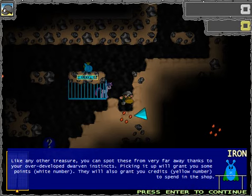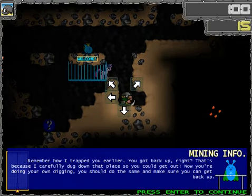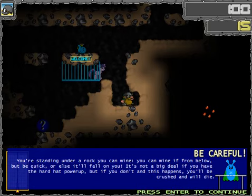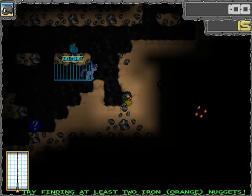Like any other treasure, you can spot these from very far away, thanks to her overdeveloped dwarven instincts. Picking it up will grant you some points — white number. They will also grant you credits — yellow number — to spend in the shop. Remember how I trapped you earlier? You got back up, right? That's because I carefully dug down that place so you could get out. Now you're doing your own digging. You should do the same to make sure you can get back up. You're standing under a rock you can mine from below, but be quick or else it'll fall on you. It's not a big deal if you have the hard hat power-up, but if you don't, you'll be crushed and will die.